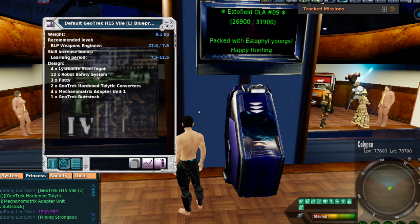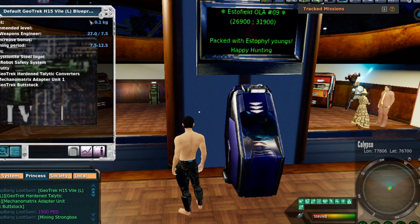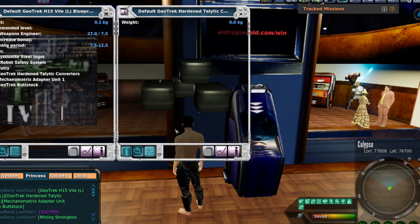Making the listerium steel ingots is not hard. The robot safety systems are very easy to get on auction. Putty is very easy to get. But look at the Geotrek hardened catalytic converters — these are fairly easy to get off auction. I have all of them that you will need for all 80 clicks; they come with the blueprint. I'm selling it as a package. These are very hard to craft and very few people can craft them, but there's enough to get you through all 80 clicks.